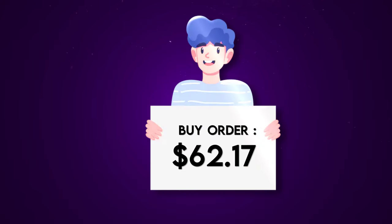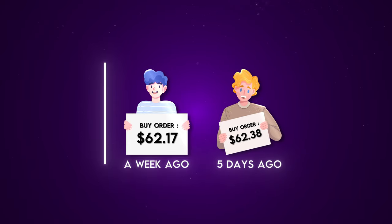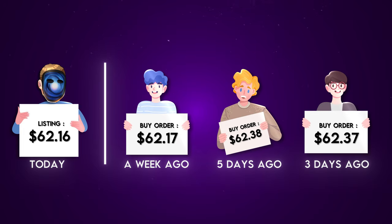For example, let's assume the guy with the $62.17 buy order set his buy order at that price last week. When he set that, he got in line. Then a few days later, another guy set a buy order at $62.38, and then someone else set one for $62.37. Now today, I listed my minimal wear USPS Whiteout for $62.16. Since guy number one set his buy order first and it's above my asking price, the buy order would automatically be executed and sold to him, even though two other people had buy orders with higher prices set. He was the first person in line with a high enough buy order price. This is really important information for the logistics of buy orders and will help us later when we're trying to set our own buy orders for trade-ups.